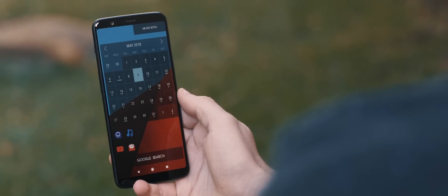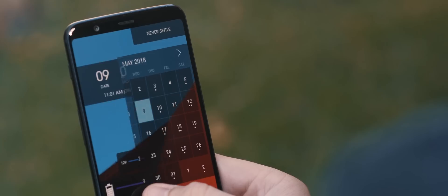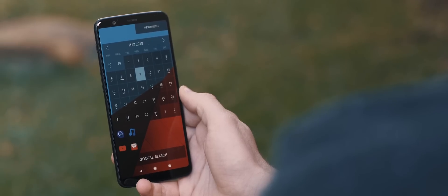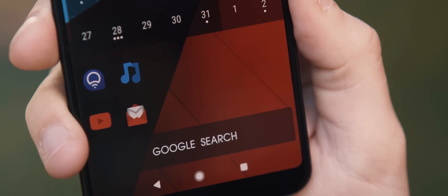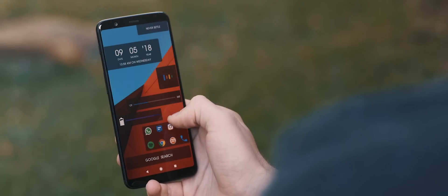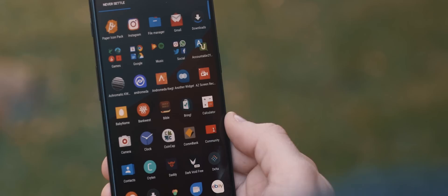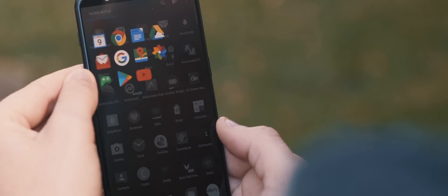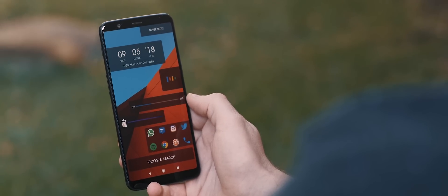Moving on to the second page, we have both the Never Settle and Google Search custom widgets in the same spot as the previous page, and because of that unique page transition, it makes it look as though they are persistent widgets, even though they are not. Smack bang in the middle is the month calendar widget, also on top of a faded black rectangle. Below that to the left, we have a further four application icons, once again sitting on a faded black rectangle widget. Swiping up takes us into the app drawer, which matches the aesthetic of the setup with that semi-transparent black background, and we have four folder icons up the top for games, Google Apps, music, and social applications. Pretty different one to what I normally showcase, but I like the creativity involved here to really make this setup unique.